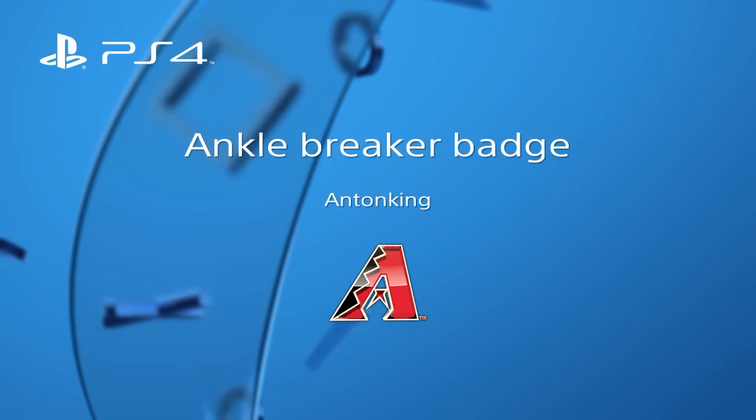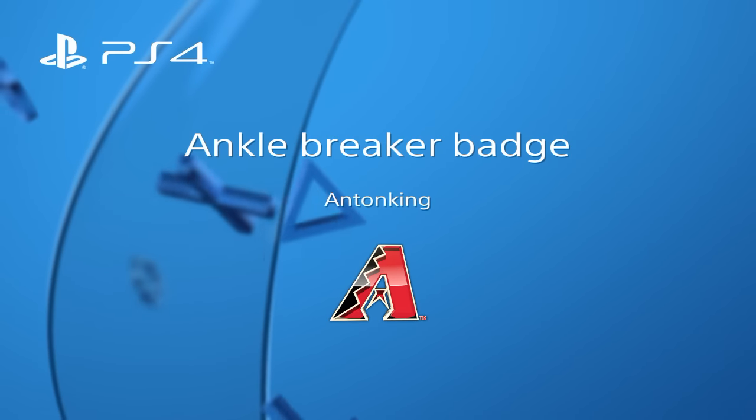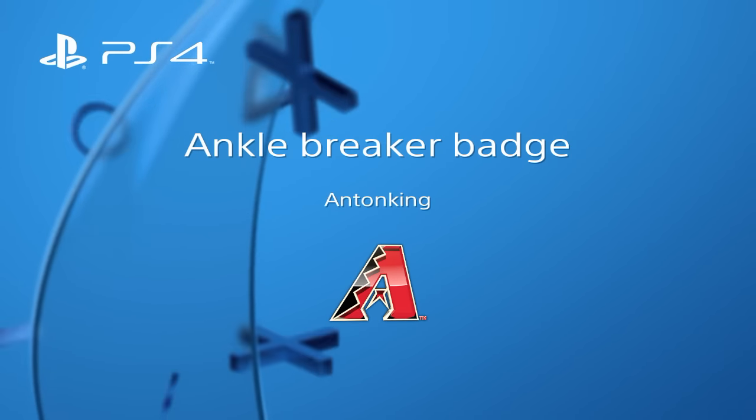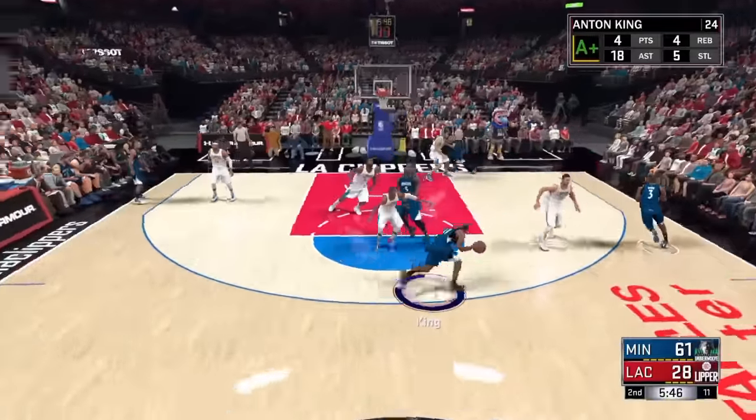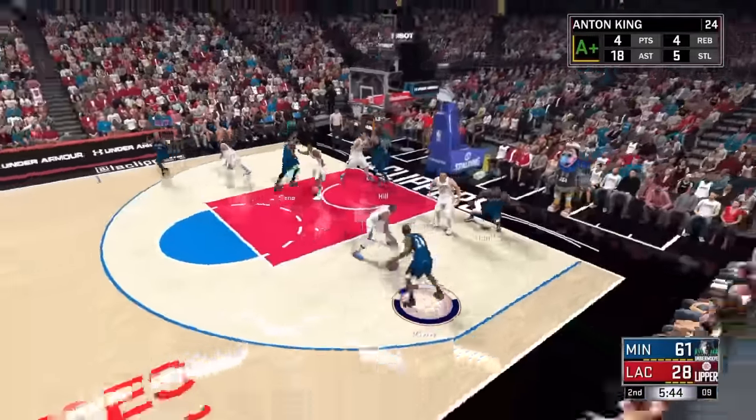Yo, what's up everybody, it's your boy Anton King back with another video just for y'all. In this video I'll show you how to get the Ankle Breaker badge. What you want to do is break ankles, then pass the ball for an assist.